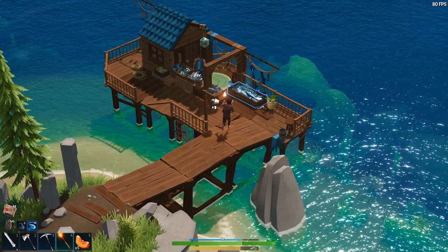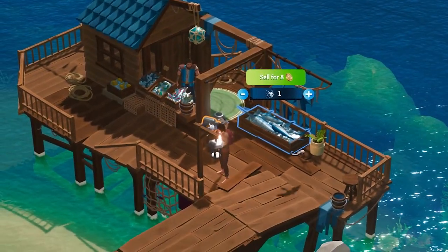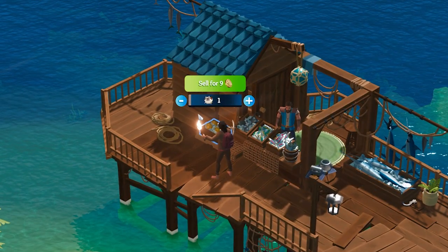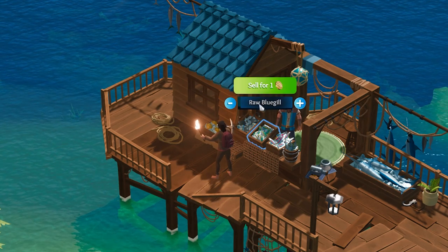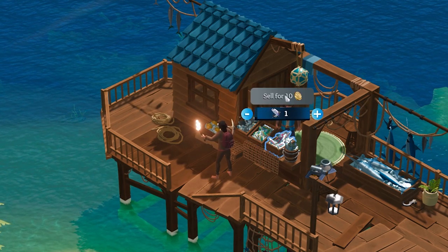So if we go in here we're going to see something that's actually pretty interesting. You've got one swordfish at eight gold. We've got the foogie at nine. We've got the raw angler at 30. We've got the bluegill at only one. And then the rainbow trout sells for 10.